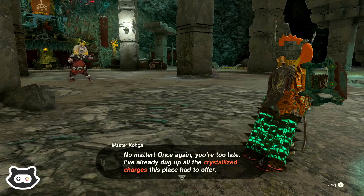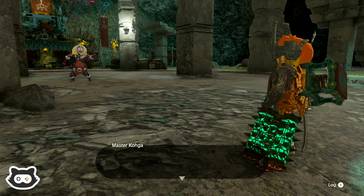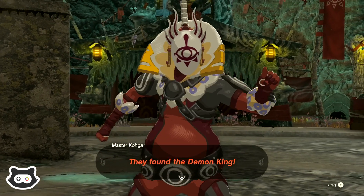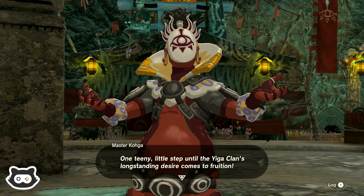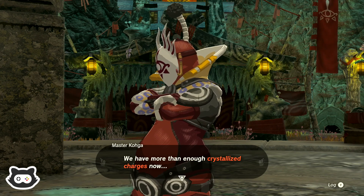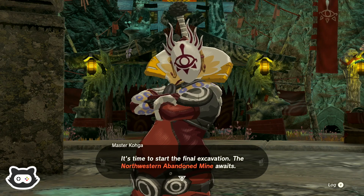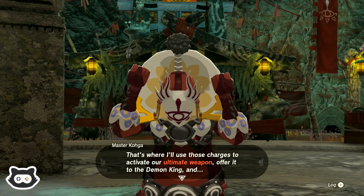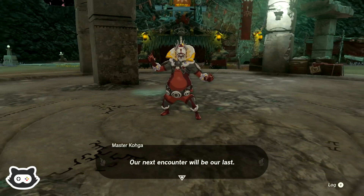The steering stick got wet, my hand slipped. No matter — once again, you're too late. I've already dug up the crystallized charges this place has to offer. And there's more — I just got word, my underlings have located the man himself. They found the Demon King! One more step — one tiny little step until the Yiga Clan's long-standing desire comes to fruition. I can't help but think the Demon King's going to not honor whatever deal he's made you. We have more than enough crystallized charges now, and there's only one more abandoned mine to ransack.